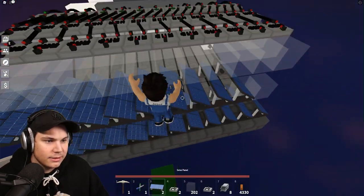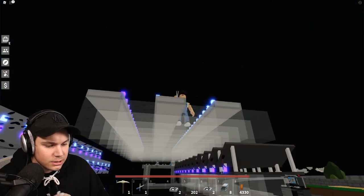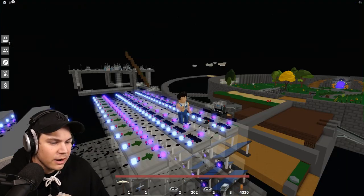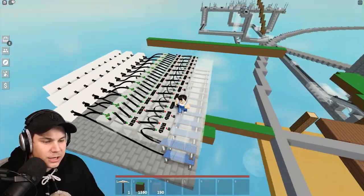Now that we have materials for two more solar panels, let's quickly make these and add them to our line — boom, boom. Now we're going to connect these solar panels into the AND gate above like this, doing that for every single one of them. Boom, there it is.